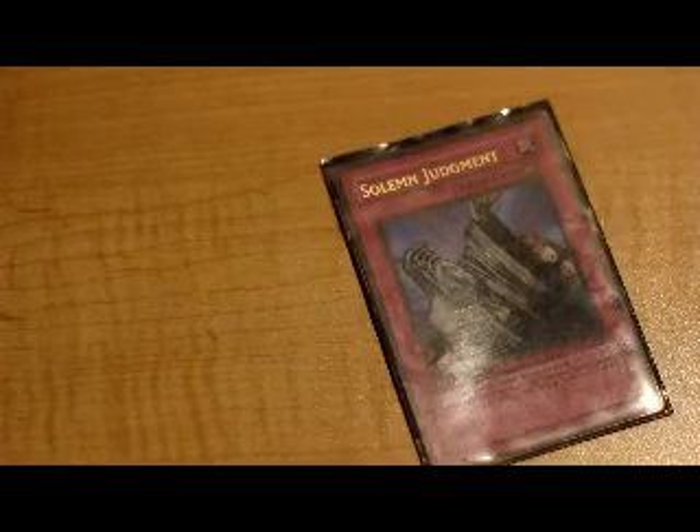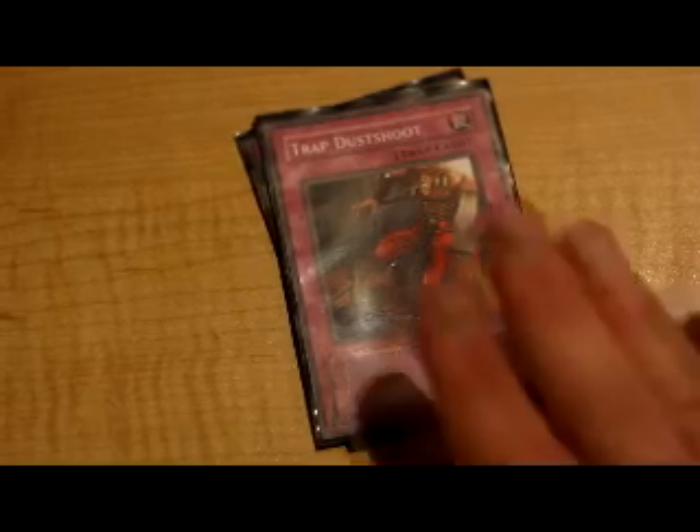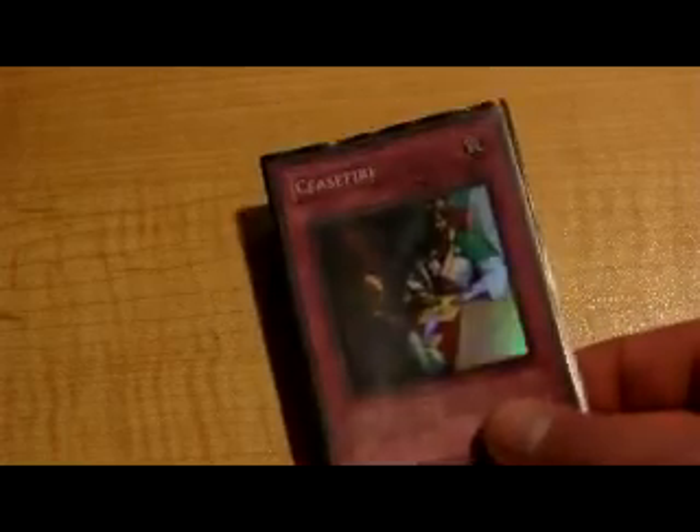I've got Solemn Warning and Trap Dust Shoot. If you're running Trap Dust Shoot, I advise you run a Mind Crush as well — just to be a jerk like that — but I don't have any Mind Crushes. I need them but I'm poor. Also Ceasefire — this is the other card I was talking about to get around Magnetic Mosquito and all flip effects, really. You activate it, your opponent flips all face-down monsters face-up, flip effects are not activated, and they take 500 damage per effect monster on the field, which can be a game-winner sometimes.